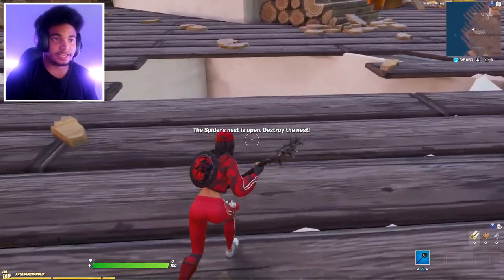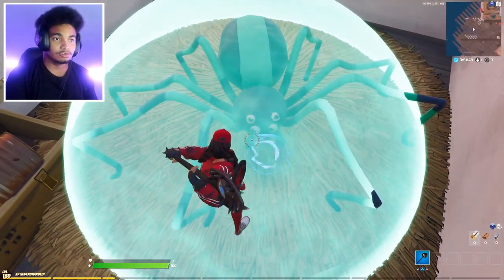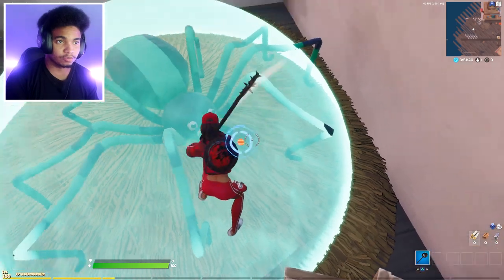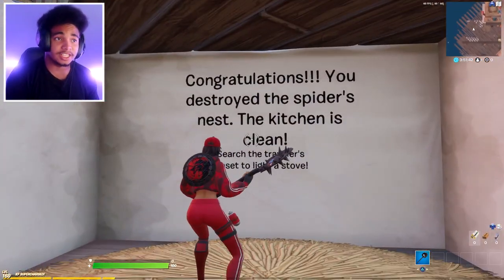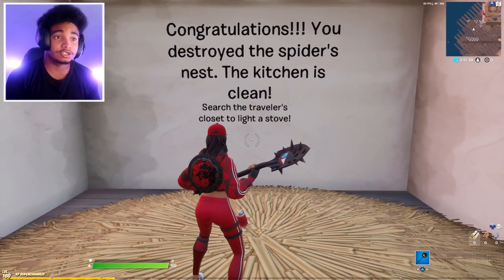The nest is right here — you can see the spider right here. Just break it like this, normal. Congratulations, you destroyed the spider's nest! The kitchen is clean. Now search the traveler's closet to light the stove.